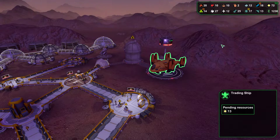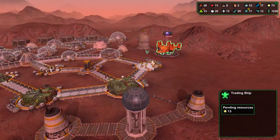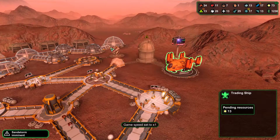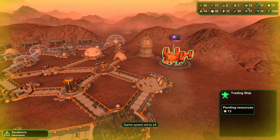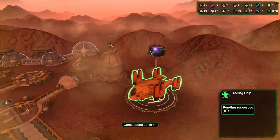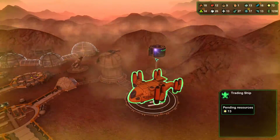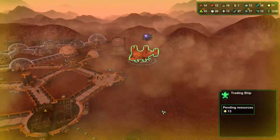One thing I might do soon is, whenever I build a new biodome — oh, sandstorm — whenever I build a new biodome, I'm going to focus on plants that produce veggies and food as opposed to plants that produce starch. Because I think we've got enough starch production. I'm quite happy with that. So we're going to focus with the next biodome on food production.